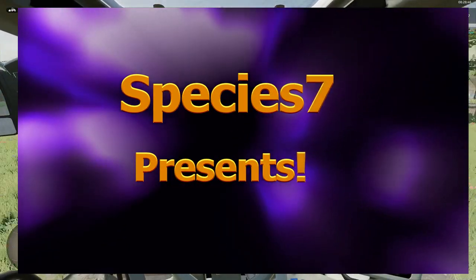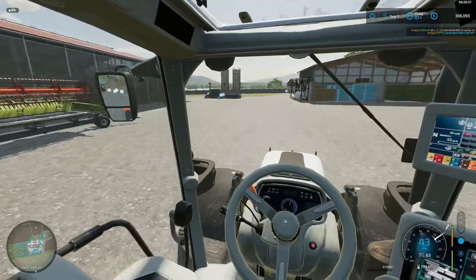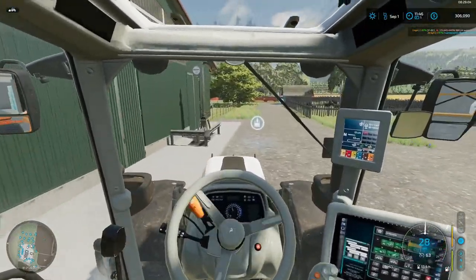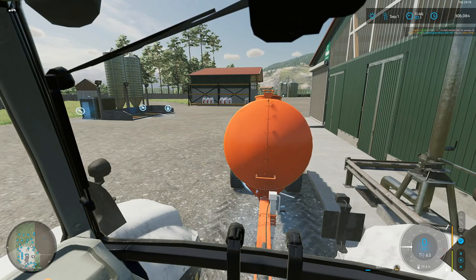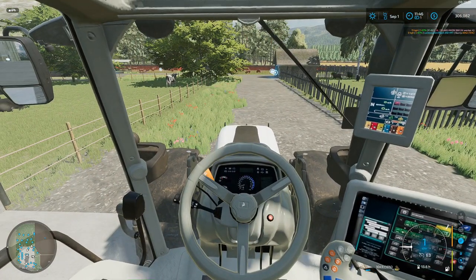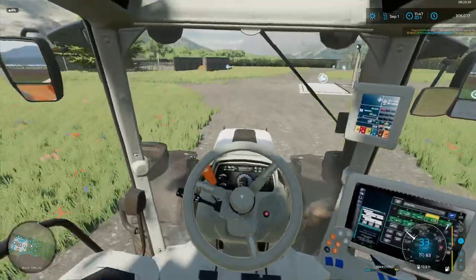Welcome back to the channel. Today on Farm Sim 22, Maypole Farm by Cavalier Roy — a good piece of work. I'm not running the latest update of the map, but what it changed wasn't that significant to what I'm doing. It's a Tuesday morning on the beautiful Sunshine Coast. We've emptied the cows, so let's go give the pigs a wiggle. I've already got the hired worker back on the plow.